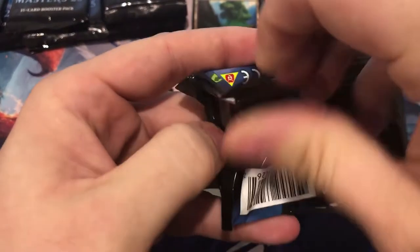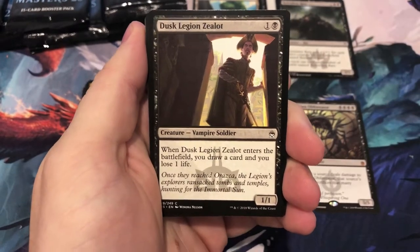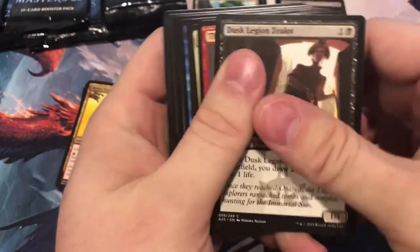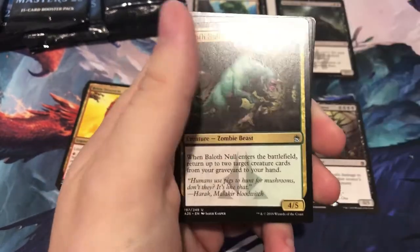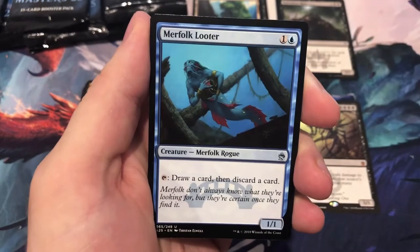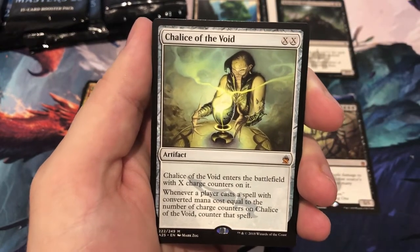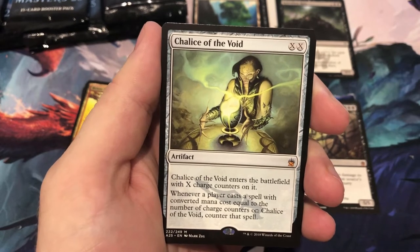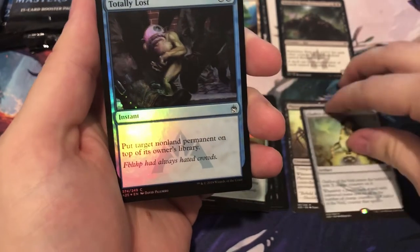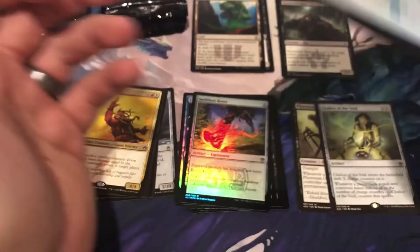Let's see if we can get this one to be the pack with a mythic, plus a foil Jace — everything we need in one place to prove Masters 25 has value. Quick check for Counterspell and Rats — not there. Balith Null, Merfolk Looter, Quicksilver Dagger. And hey, nice hit: Chalice of the Void at $50! We are starting to get there. Foil is Fblthp.